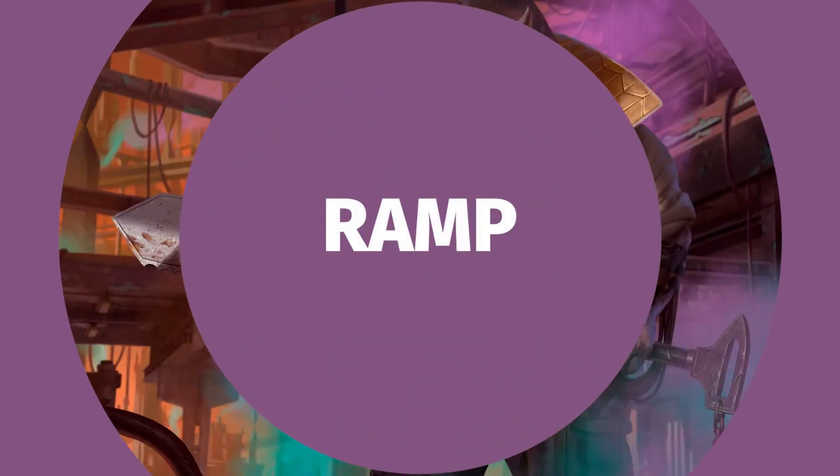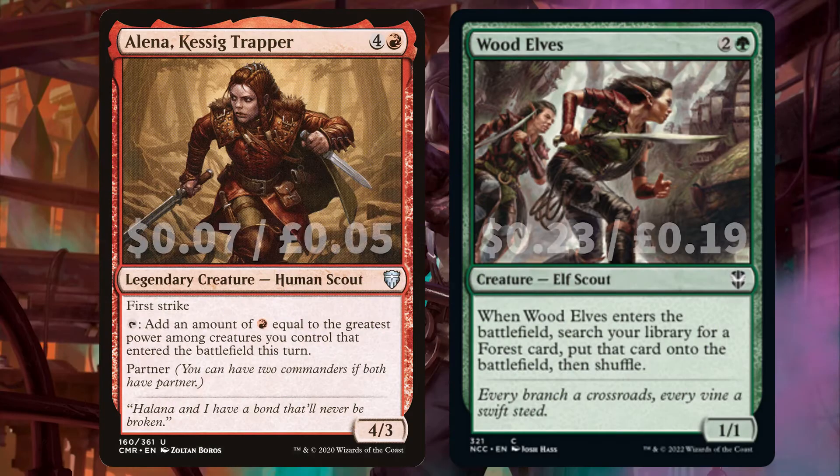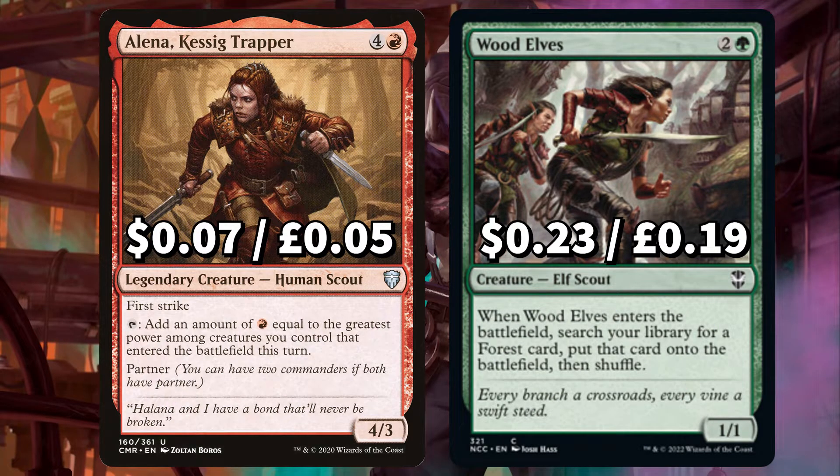As always we're starting off this deck tech hot with all of that ramp. First up are creatures: Elenna, Kessig Trapper, that you can tap to add an amount of mountain mana equal to the greatest power among creatures you control that ETB'd this turn. And Wood Elves that when it ETBs searches your library for a forest card, putting that onto the field.